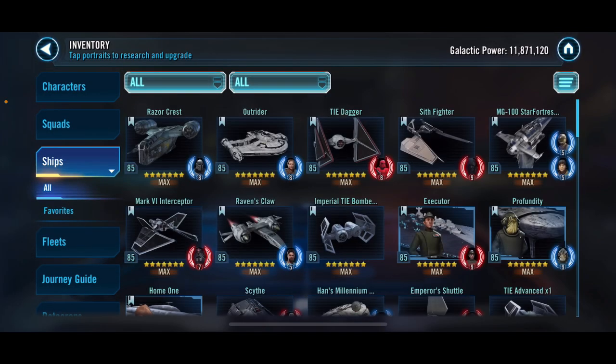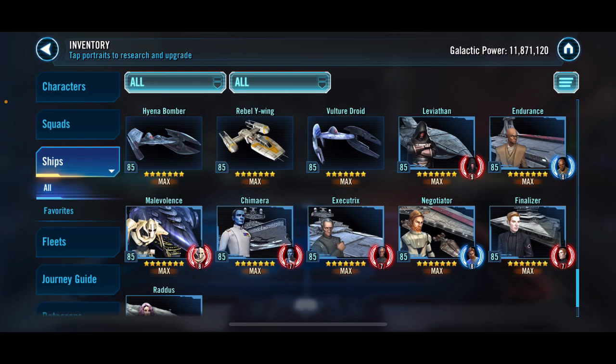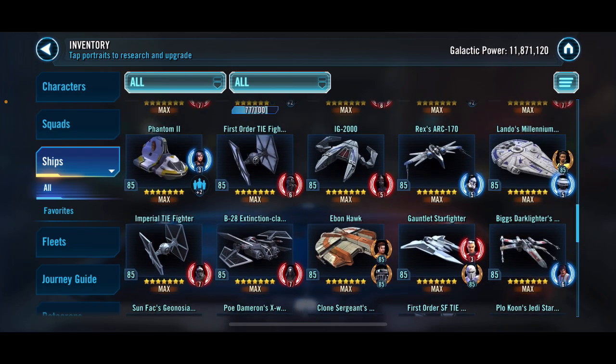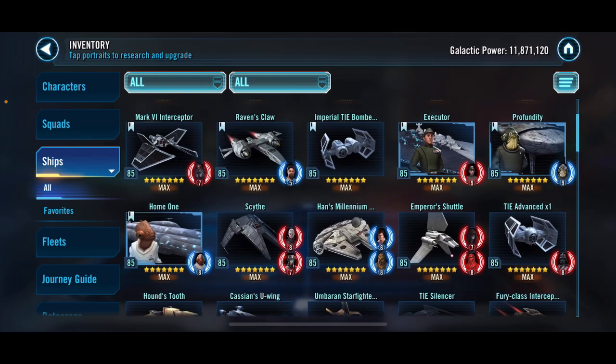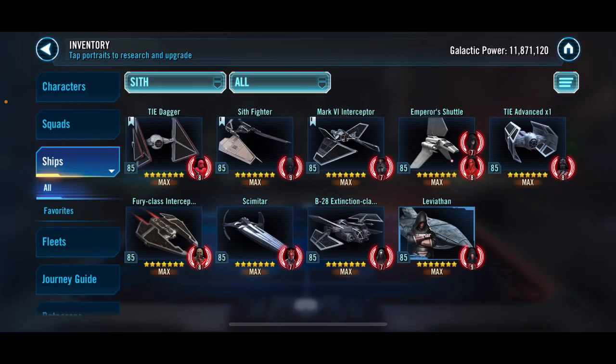In ships, we have Leviathan — fully unlocked at 7 stars. I got a bit annoyed with the RNG nonsense. I also took the Sith Assassin to Relic 9. Could be wasteful, but it saves me the hassle in fleet arena — I can do 2-3 easy battles instead of 4 annoying ones.